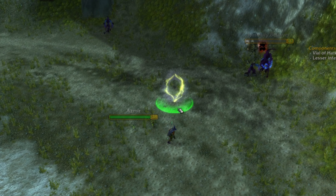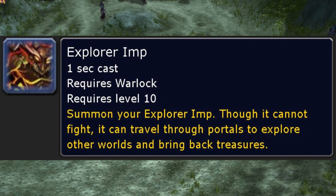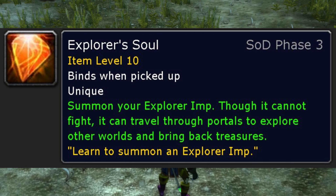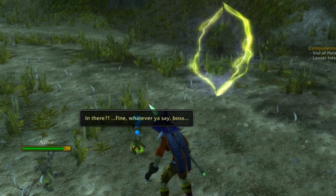First, you will need to get an Explorer Imp. Every time you use Drain Soul to defeat an enemy, you have a chance to receive an Explorer's Soul. The Explorer's Soul will allow you to summon an Explorer Imp.